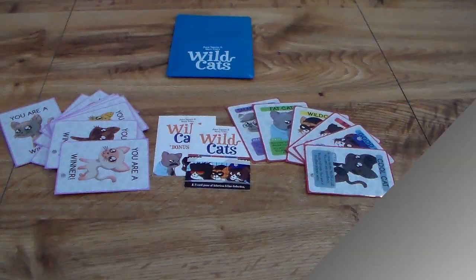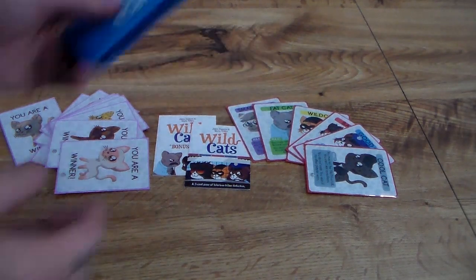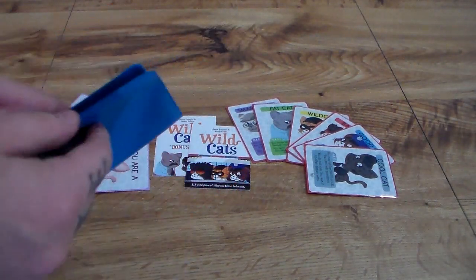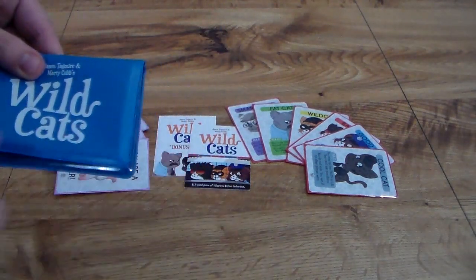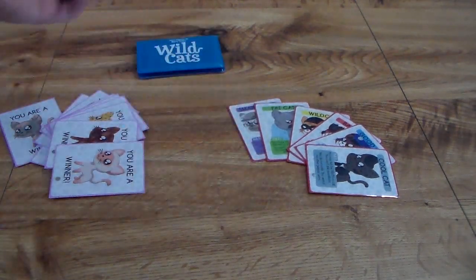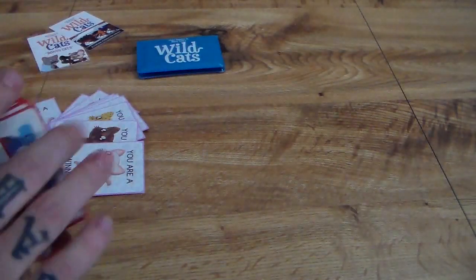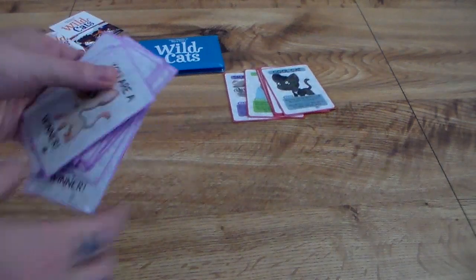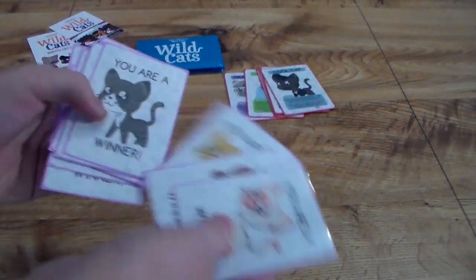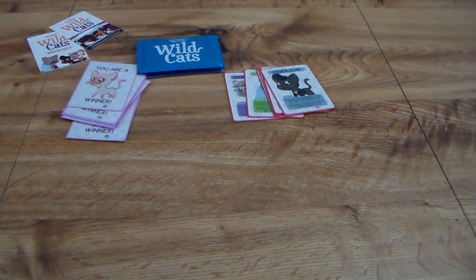Now let's go over Wildcats. Here are the components: fewer cards, so if you sleeve them this wallet will still fold nicely. It has a nice blue, plasticky outside and I like the containment. You get the rules, you get the actual cat cards — again you'll see more because I backed the Kickstarter — these are the roles you'll be taking on, and these are the win cards: if you win the round you get one of these feline friends.